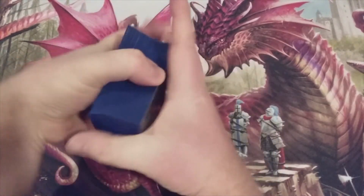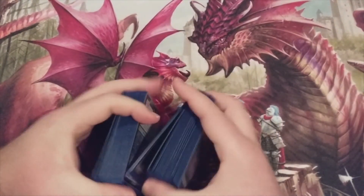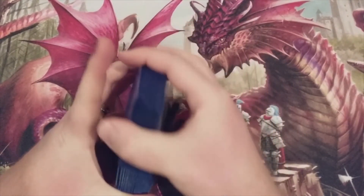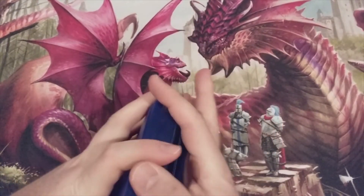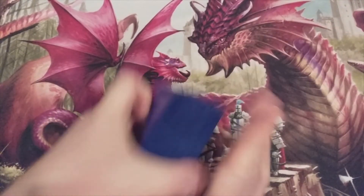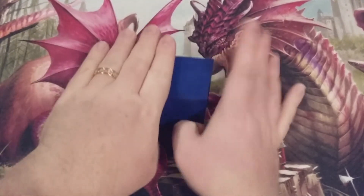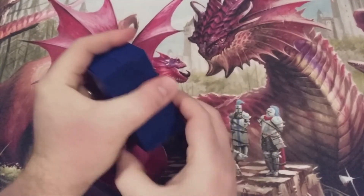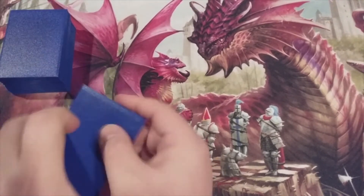Let's give this mono black devotion deck a quick spin to see how well it can perform on camera. A little deck testing, a little deck play — haven't done this in a while. We've got our turn counter, and hopefully by turn five we should have the game locked up. That's the plan, or at least as close to it as possible.